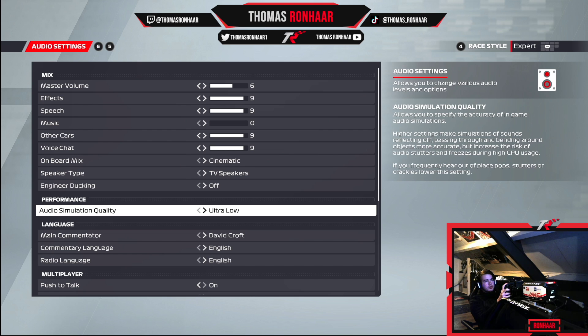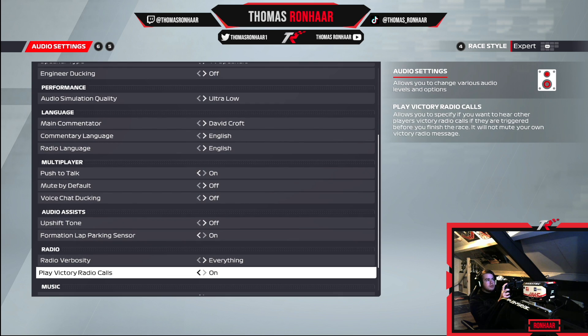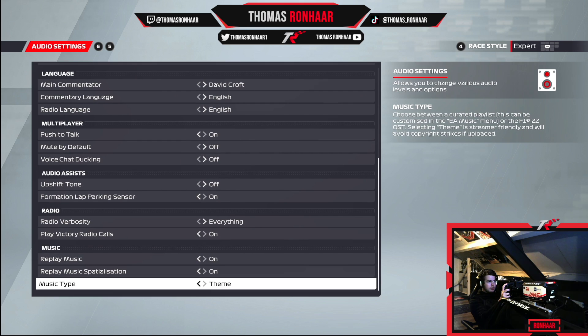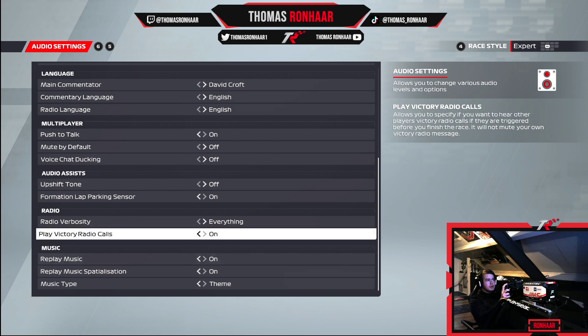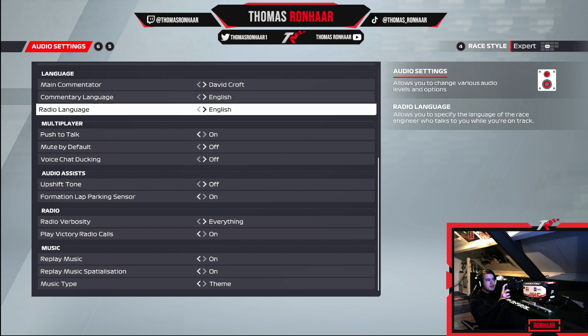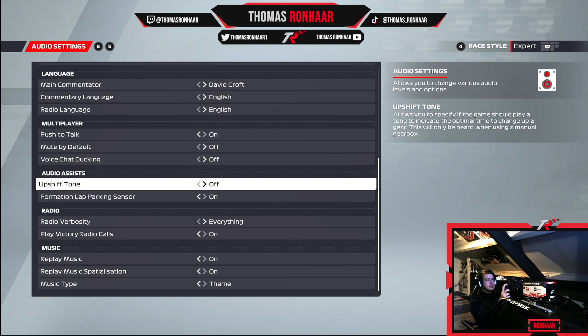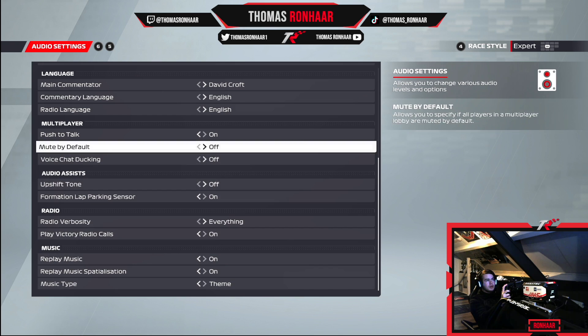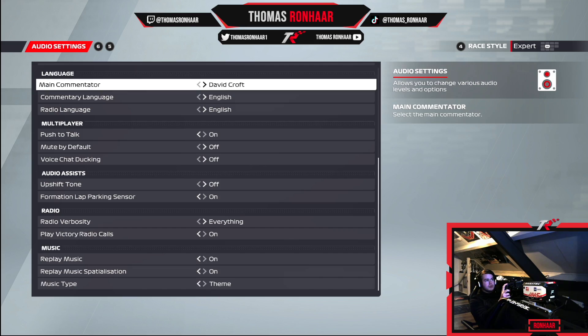That stuttering issue has been fixed, but having audio quality on ultra low is still the best for me personally. The language, multiplayer audio, assist, and radio music settings you can copy if you want — I have them all pretty much on default, maybe apart from the commentator. I think you can copy them if you want; this is probably the best setup to use.